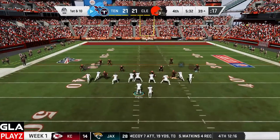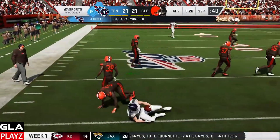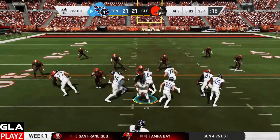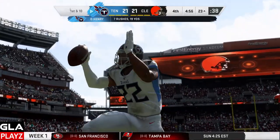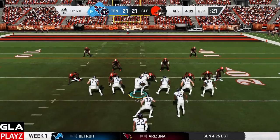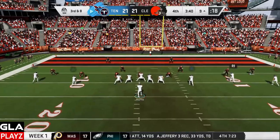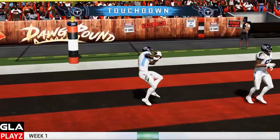First and ten for the Titans, still in the close formation — I've got Humphries, he's open, gain about seven. Really trying to get the run game going in this power formation with one wide receiver. Henry makes a cut, Henry's still going — it's going to be a first down! First and ten again — going to do the same thing, dive play with Henry, he's got a hole, another first down for Henry! Empty set now — I've got Brown underneath on a slant, that's going to be a touchdown for the Titans! We're going to be leading 28 to 21.